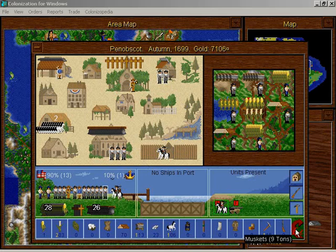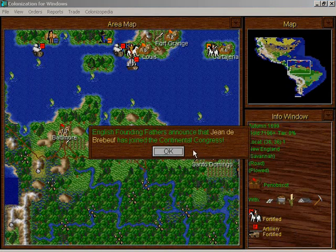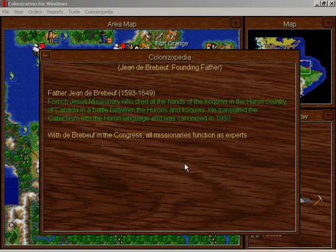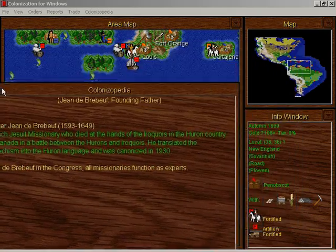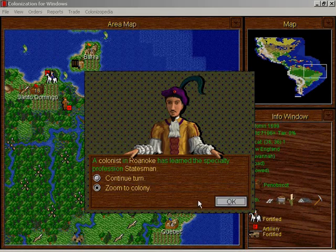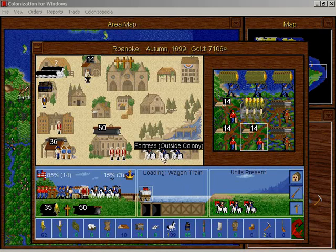We have a lot of free colonists here — we've got to get some expertise in Nobscot. Jean de Bourbeau has joined the Continental Congress. All missionaries are now experts. Excellent! So we can just crank out those expert missionaries. And there's a new statesman in Roanoke.